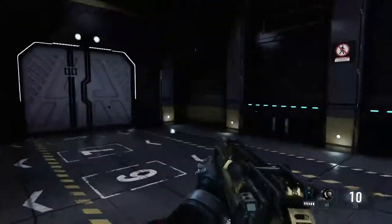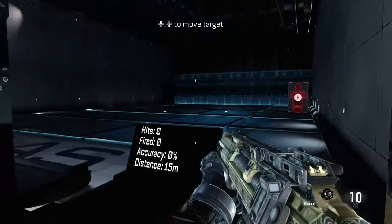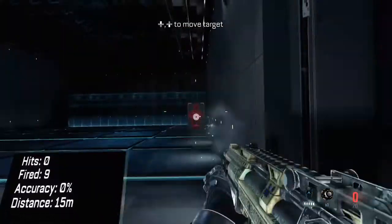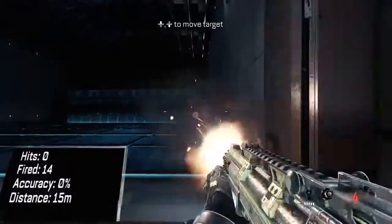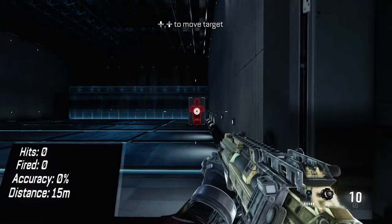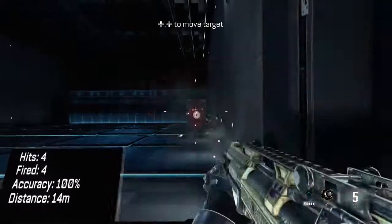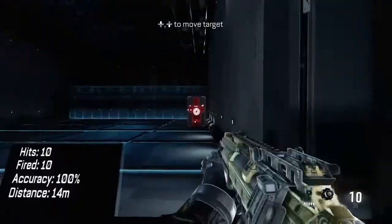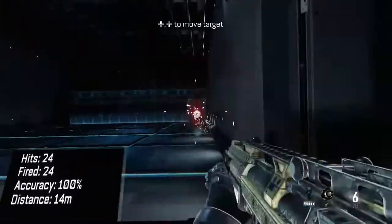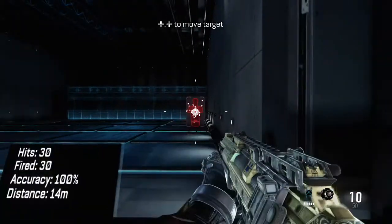Not a bad weapon, but not my favorite. What makes shotguns hard to demonstrate here is that the target is at 15 meters and you can't hit it — basically any target at 15 meters or farther, your shot just disappears. But if you move that target to 14 meters, all of a sudden you can start hitting it. And you can see without aiming down your sights, you can usually keep most of the rounds hitting the target in a fairly tight pattern.